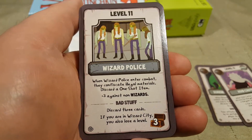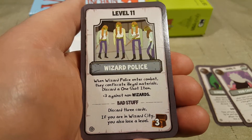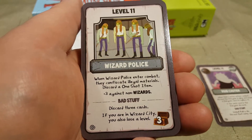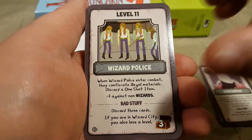Wizard Police, level 11. When Wizard Police enter combat, they confiscate illegal materials — discard a one-shot item. Plus three against non-wizards. Bad stuff: discard three cards. If you are in Wizard City, you also lose a level.